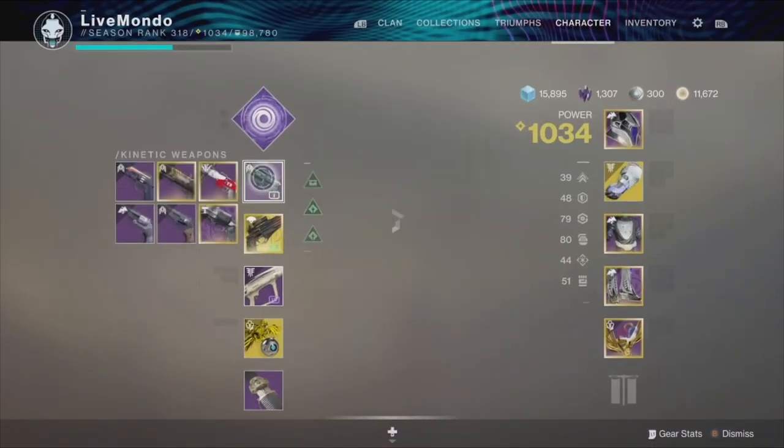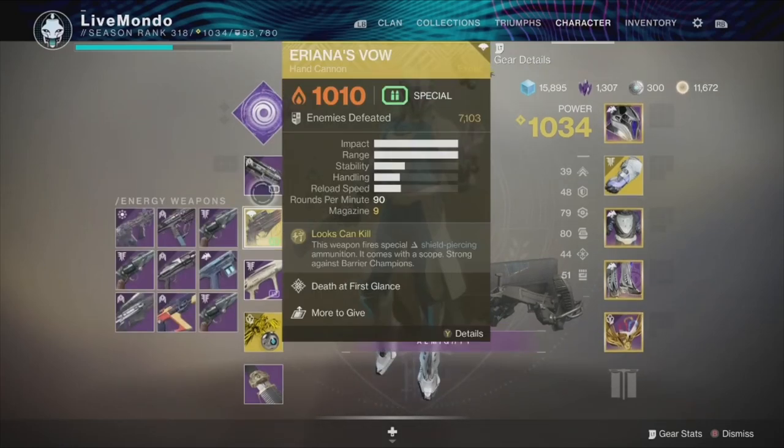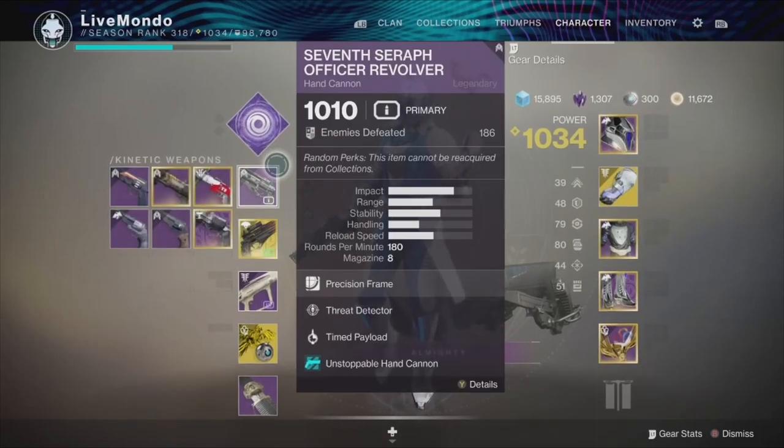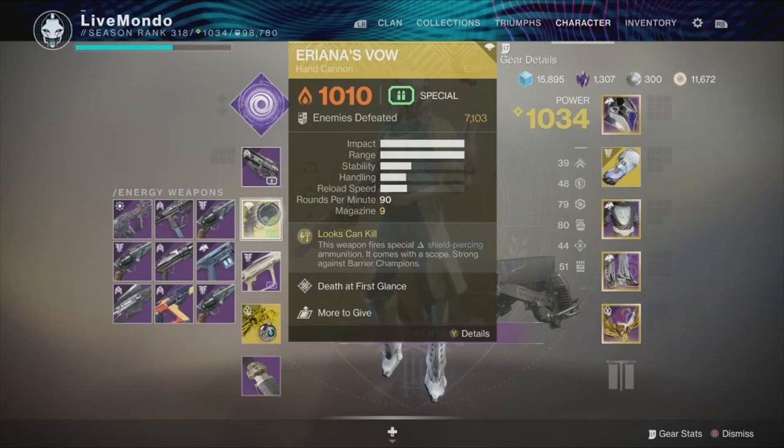I'm using the Service Revolver because it's got Timed Payload, which gives a little bit of extra damage. Double hand cannon with Unstoppable rounds is brilliant, and it can create Warmind orbs. I've also got Ariana's Vow — not just for breaking barriers, it's really good for DPS, a lot better than the Service Revolver.